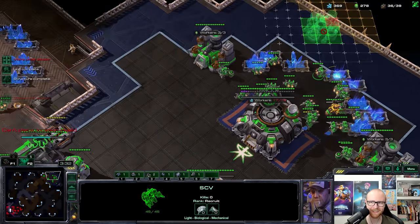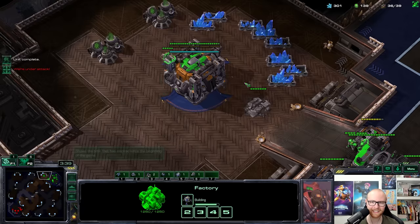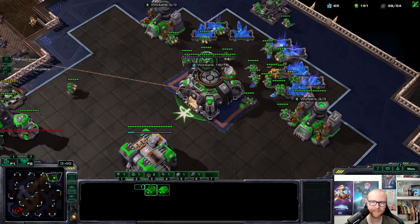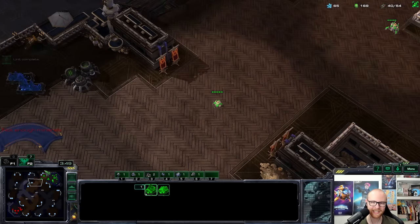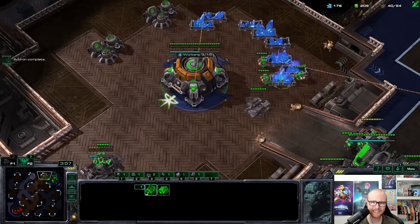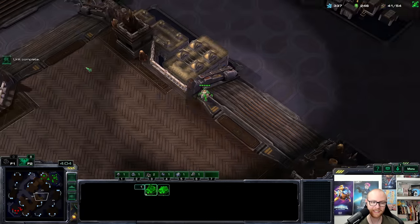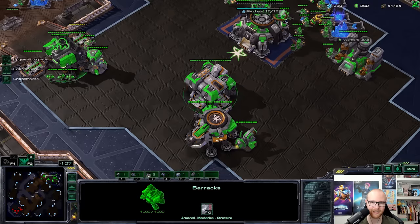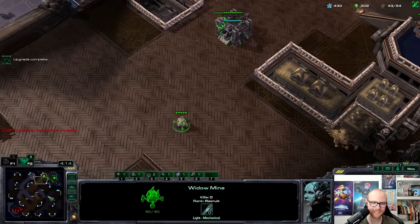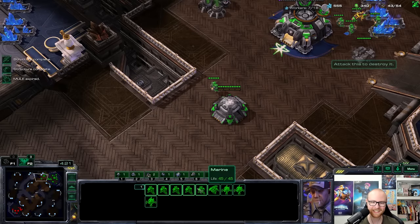Mass cyclones with mag-field — that is one of the scariest things you can see as someone making battlecruisers. I'm definitely making a bunker. What I like about his build is it seems like a really cool middle ground between reaper expand and double gas. Against reaper expand you want to be a little greedier yourself, but against double gas you play a little safer — so he has the expansion on the high ground. My widow mines are going to be an insane counter to cyclones.